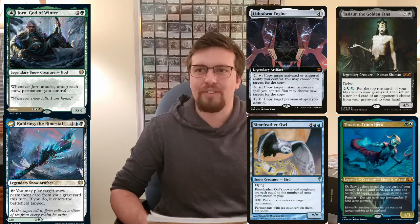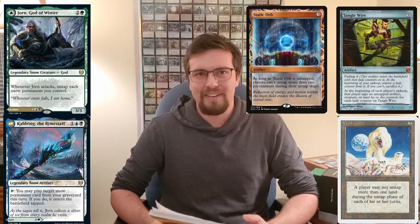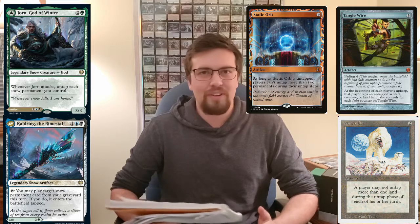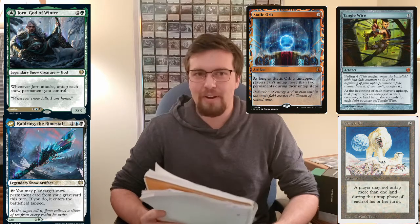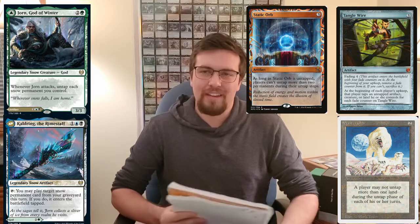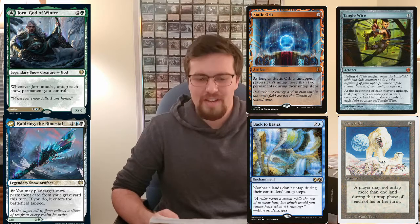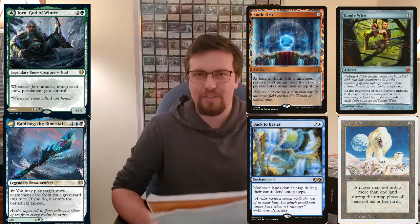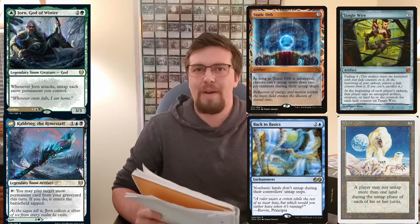Lastly, I want to talk about Stax cards. I wasn't able to find that many, but there's got to be more — please comment them down below because I need to know. We've got Tangle Wire, Winter Orb, and Static Orb. You get around these by attacking with Jorn and untapping everything, while your opponents don't have that option — they're just stuck and tapped. Seems very powerful. Back to Basics was something I was thinking about, but that doesn't really work in this deck unless you run all snow tap lands. I think those stax pieces are very powerful in this deck, and if there are more effects similar to those, please let me know.